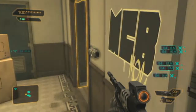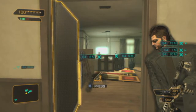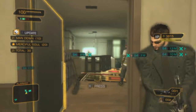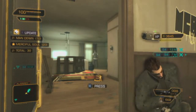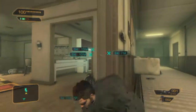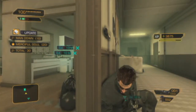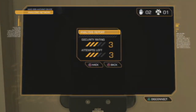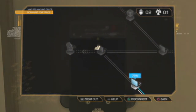First I take this guy out with the tranq and drag him over just in case anyone comes out. The guys watching TV get taken out next - nighty night. There's another guy coming out so I run away and come back until they settle. There's a guy in the kitchen with augmented arms - maybe that's Double T - so I can't risk killing anybody. The last two guys are in the locked room and you have to have level three hacking ability to get in.